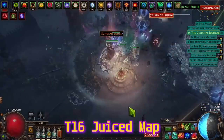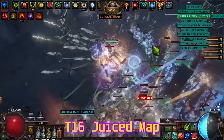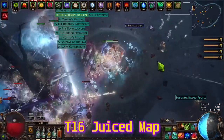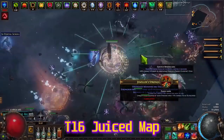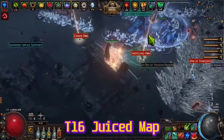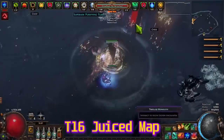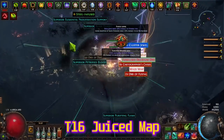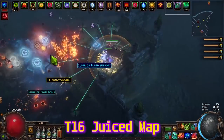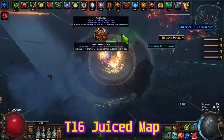It's a Champion Ethereal Knives build — a spell on an attack character. I'll explain how I built this. The character uses lots of unique items and takes maybe one hour to build. Only the rings are rare; all other items are unique, so you'll be very fast at gearing this character. This is an impale spell build.